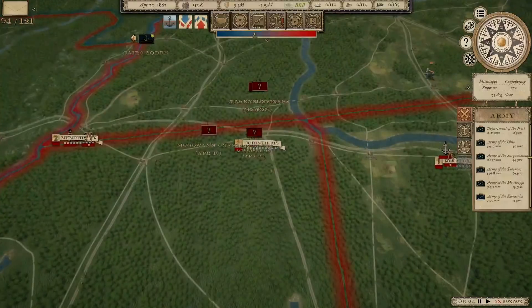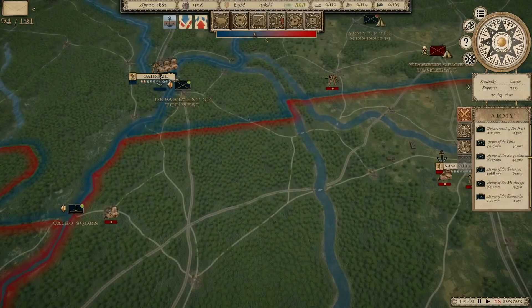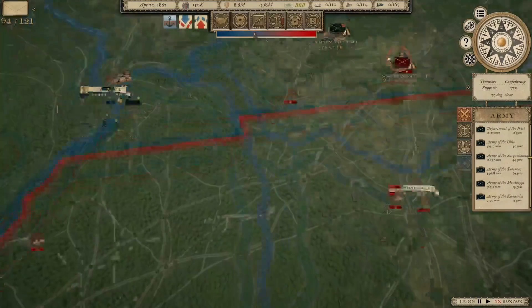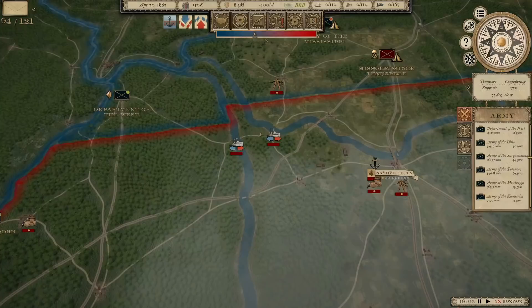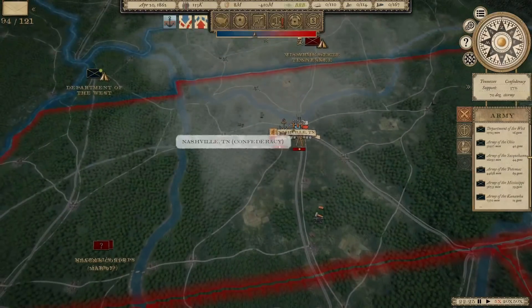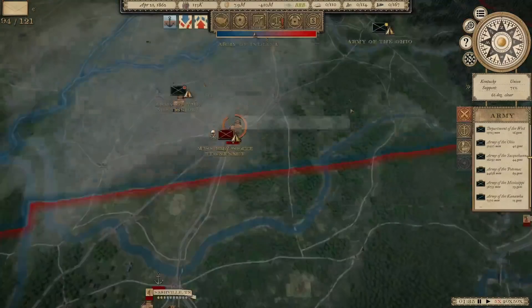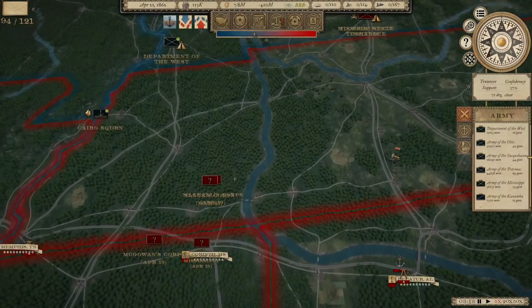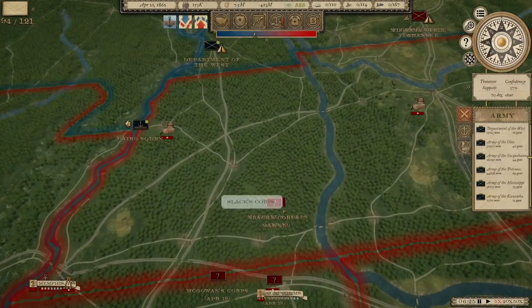You can see he's got a bunch of units over here in and around Corinth. Historically, this is about where things were happening. Grant's army had moved in and taken both Fort Henry and Fort Donaldson, which were guarding these two rivers. Once they took that river fort, it opened up Nashville to be taken by Buell's Army of the Ohio. Grant moved down to Pittsburgh Landing to get ready to strike against Corinth — that was when they had the Battle of Shiloh.